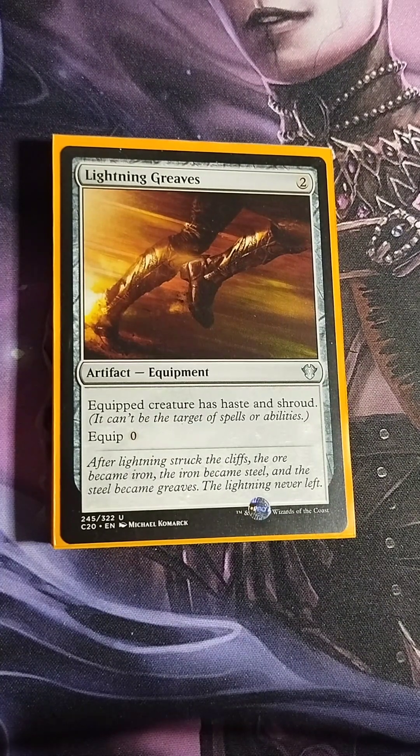Lightning Greaves — two colorless Equipment. Equipped creature has haste and shroud. In many decks I don't love Lightning Greaves because once it's on a creature you can't target it with your own things — it's situational. But in this deck it's appropriate because Farid won't be getting equipped or targeted by anything special, so this is why I included it.